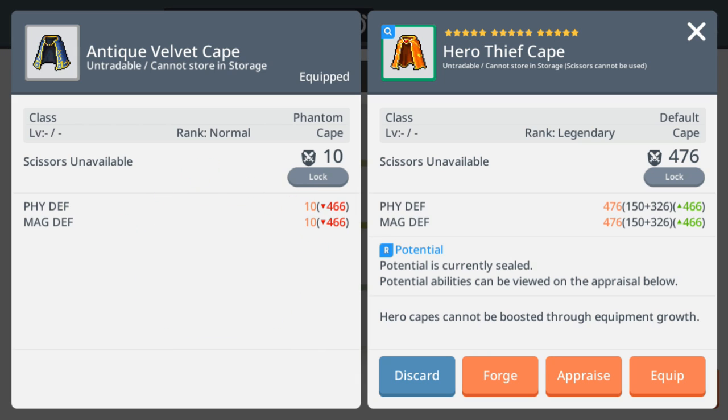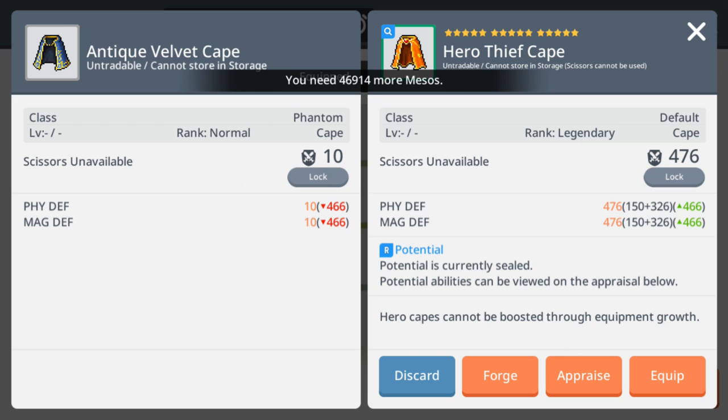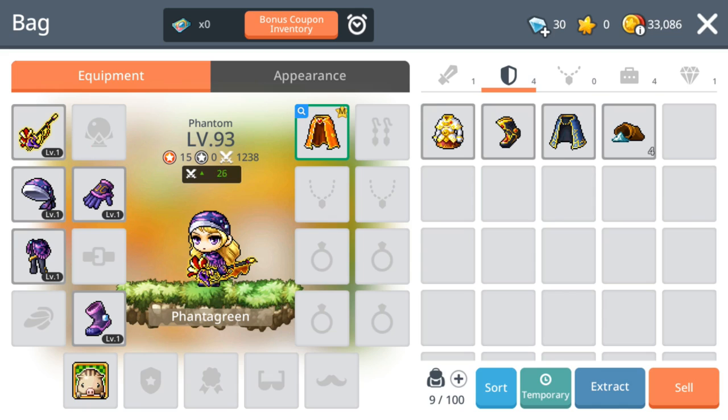I thought you'd have to do your own enhancement, but they've already done 15 star force for you, saving you tons of meso. The defense went up to 476 for both physical and magic defense — that's a lot! You also save money buying a new cape that you'd otherwise want to enhance to SF10 for your new character.